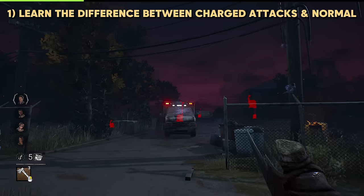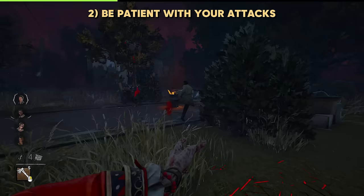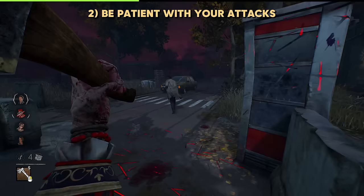Patience is key. Instead of firing each shot as soon as it's ready, it can be very helpful to observe the survivor. Oftentimes, survivors tend to have a distinct pattern to dodge. For example, you might be playing against a survivor that always runs to the right. At this point, you don't need to do anything fancy — just hold steady, wait for the survivor to dodge, and then let that hatchet go.